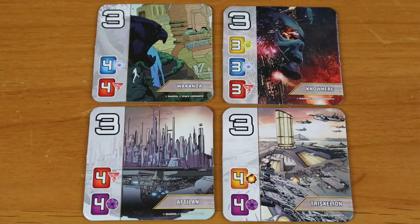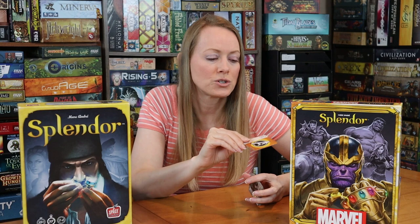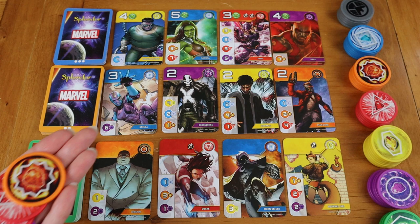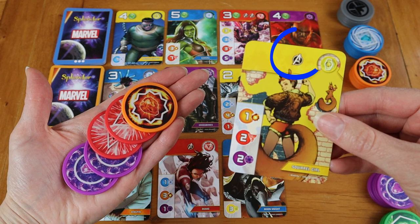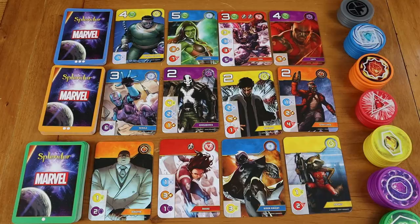There's one other difference in Marvel Splendor: the Avengers card. There are Avengers symbols on top of certain cards in addition to the resource — the Infinity Stones — they generate. The player who is first to collect at least three of these symbols takes this card, worth three victory points. If anyone ever exceeds your count of Avengers symbols, they take it from you. So it's a wandering three victory points you keep as long as you have the most. This is another way to earn victory points not present in the original Splendor.